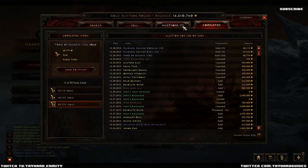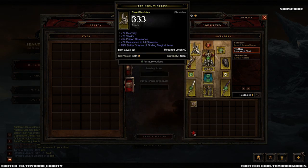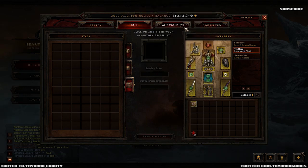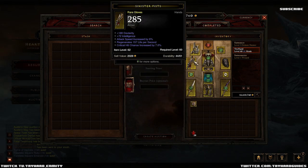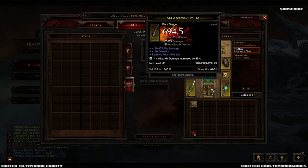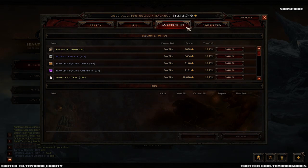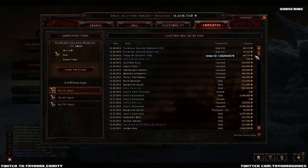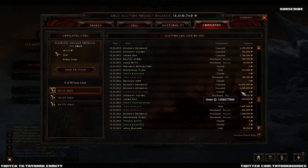That's the main way to get started with gold. We spent 500k on this gear and it's been really efficient. We're clearing Act 3 so easily right now - it's unbelievable, extremely easy just for 500k gold. So anyone can get started and get making gold really, really quickly. As you can see - 16 million gold. I haven't spent any money yet that I've made, and I've been playing the Auction House a little bit. Part three of the guide will be mainly talking about how to play the Auction House.